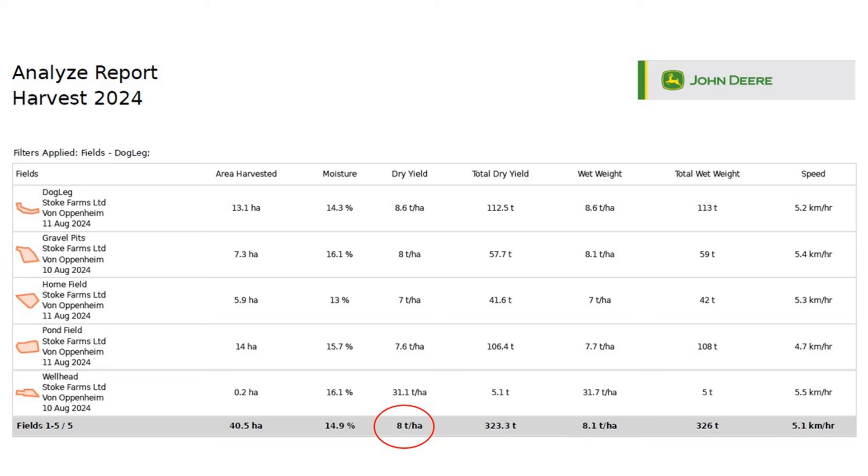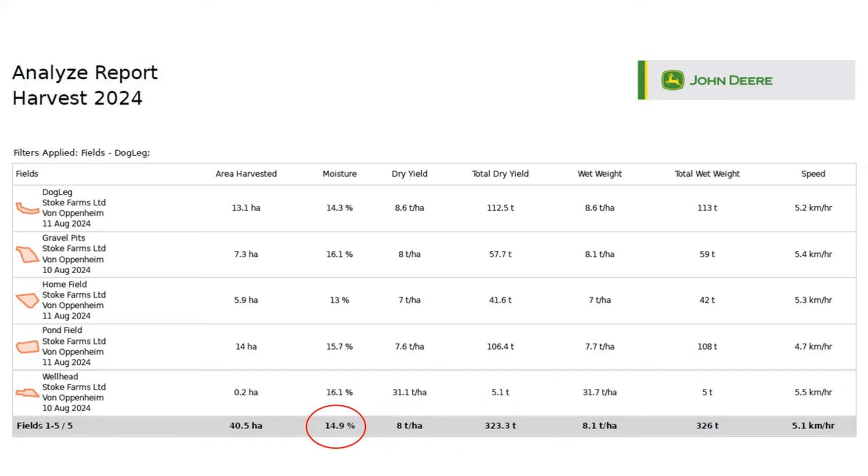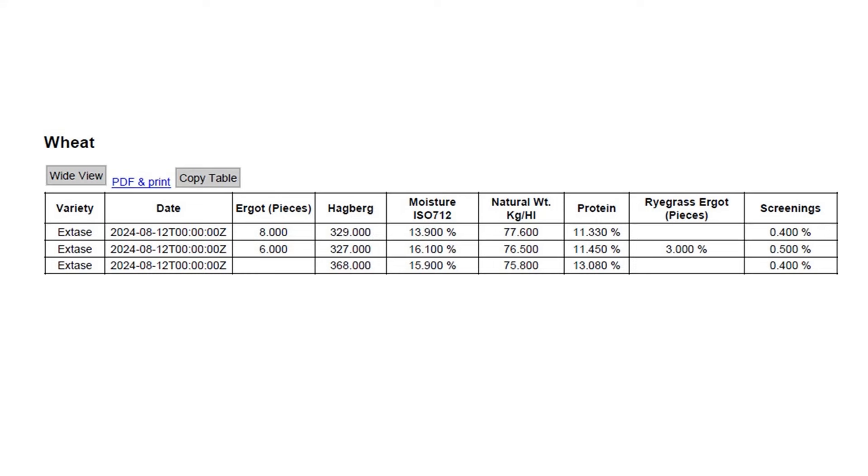Thanks to the efforts of Ed and the grain cart crew of Jack and Sam, we managed to finish the block of Extase on light land in two and a half days. Overall the yields were disappointing at 10 tons a hectare, but at least we got it in dry at an average of 14.9% moisture. Unfortunately, despite extra nitrogen at flowering, all but the worst-yielding field failed to hit milling protein, and there was also some ergot — which, although common in spring wheat, is unusual for winter wheat.